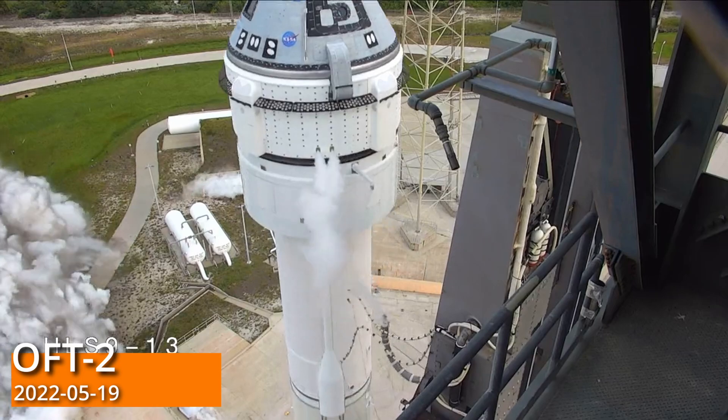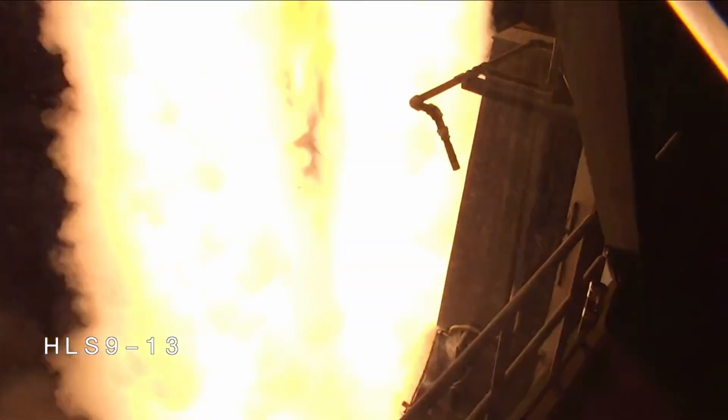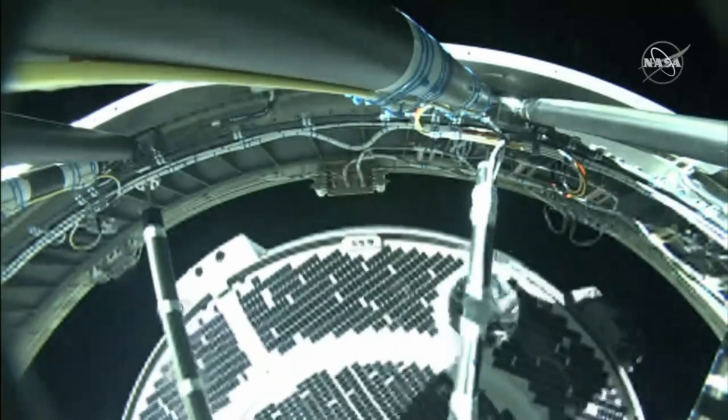After three long years, the United States now have not just one, but two viable crew vehicles to launch astronauts from their own soil under NASA's commercial crew program.